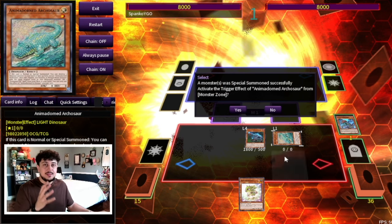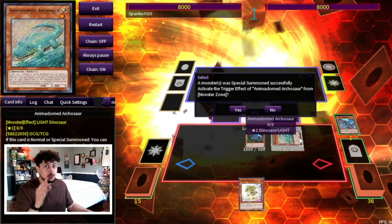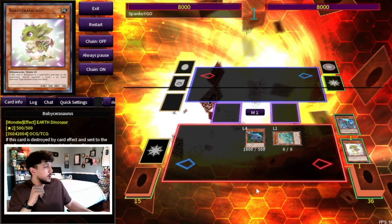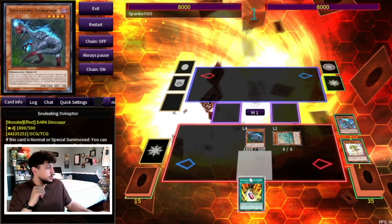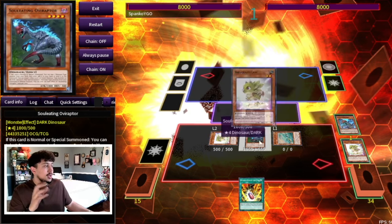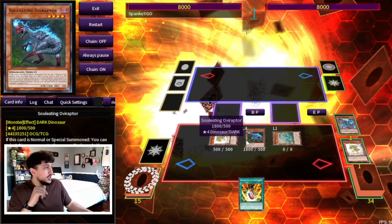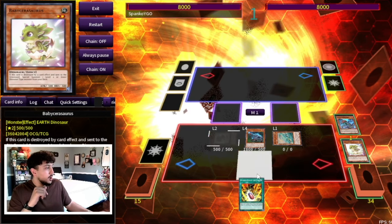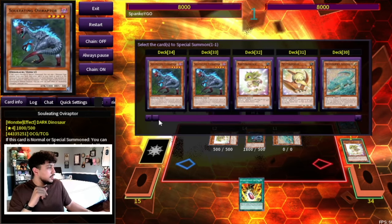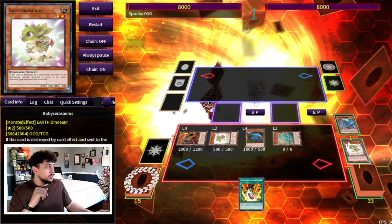Zone placement does matter here and I'll show you why in a little bit. We're going to activate Miscellaneousaurus in the graveyard to banish it and summon Archasaur. We use Archasaur's effect to pop Baby Sarasaurus, which lets us search Double Evolution Pill. Baby Sarasaurus then summons another Baby from deck. Then we use Ovi Raptor's effect to pop the Baby Sarasaurus so we can summon the other Baby Sarasaurus to our side of the field. This triggers to summon a Giant Rex.